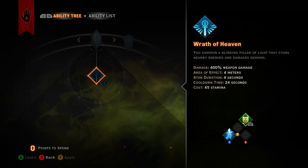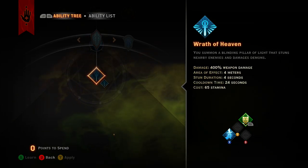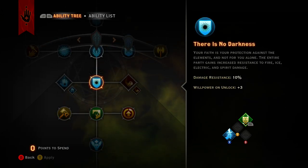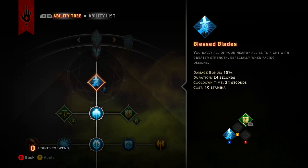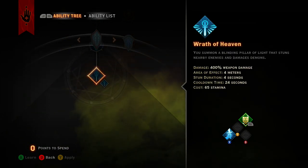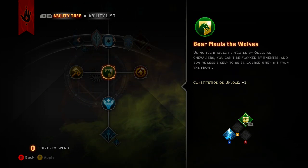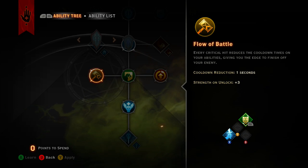Then we move down to Wrath of Heaven — 400 weapon damage to start, then an additional 300 for 700 damage total, which is really really good. The Divine tree goes level two through about level seven to unlock Wrath of Heaven, and level eight to upgrade it. By level seven you'll have it, and level eight gets the upgrade.